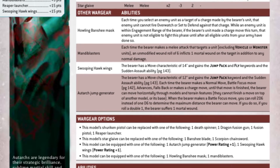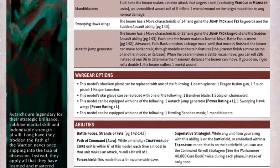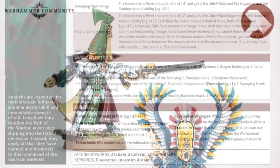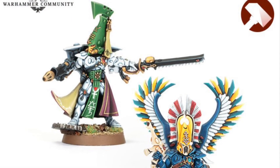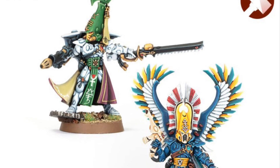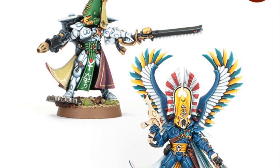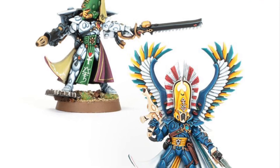The other good thing is there are two old Autarks coming back on Made to Order. One of them is quite old — it's got the fusion pistol, the scorpion chainsword, and a jump generator. The other one has got sweeping hawk wings, a shuriken pistol, a banshee blade, and a banshee mask. So I might have to pick one of those up — maybe even both — and we'll see what we get with those.